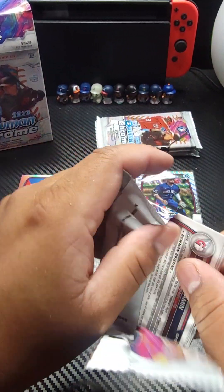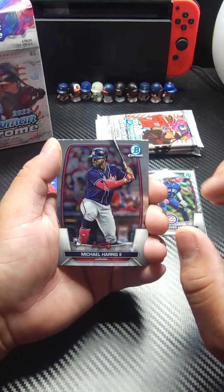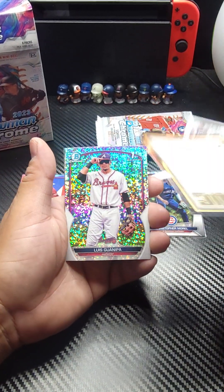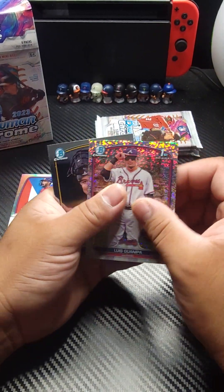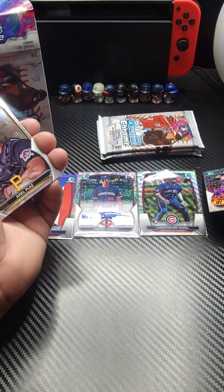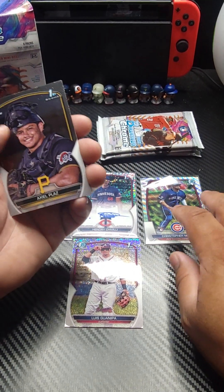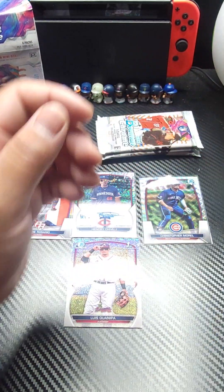Pack number three. I feel like we're going to start gaining the power here. Michael Harris rookie card to start this pack off — we'll take that. Fernando Tatis Jr. Iconics. There's the speckle right here for Luis Guanapia, First Bowman, numbered 299 — so we'll take that and set him over here. Axel Plaz and Juan Benjamin finishing that one off.